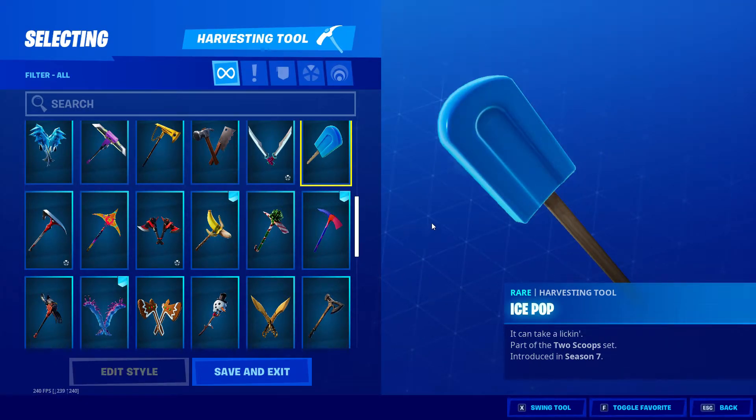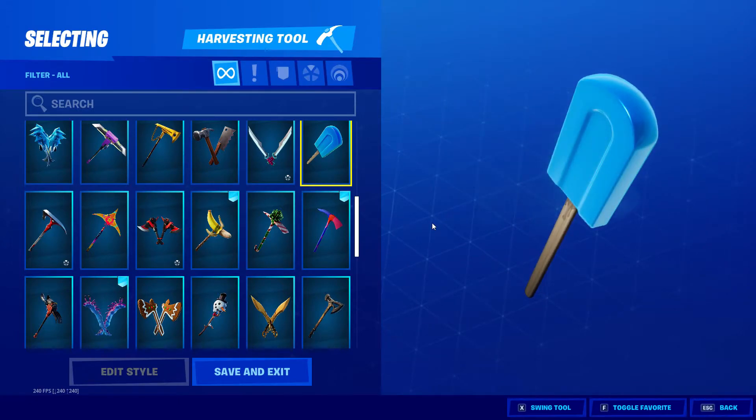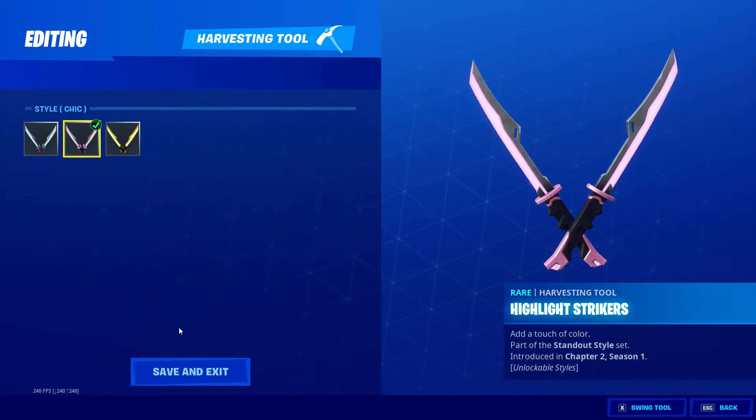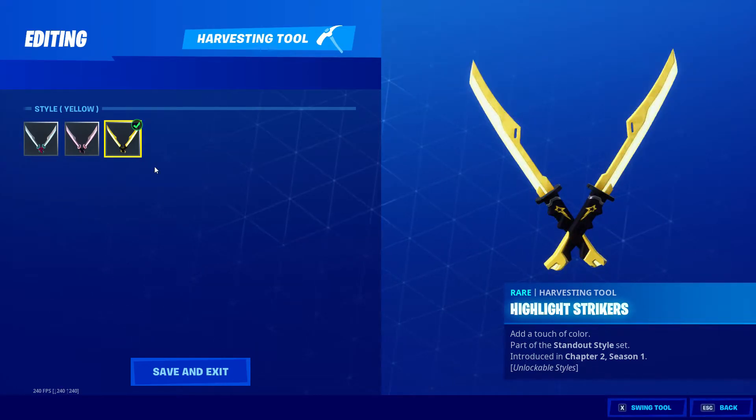The Lollipop — I like the lollipop, I love the colour. Highlight Strikers, Standout Style set, unlockable styles. Let's have a look: we've got Cameo, we've got Chic, and then we've got yellow — I love the yellow.